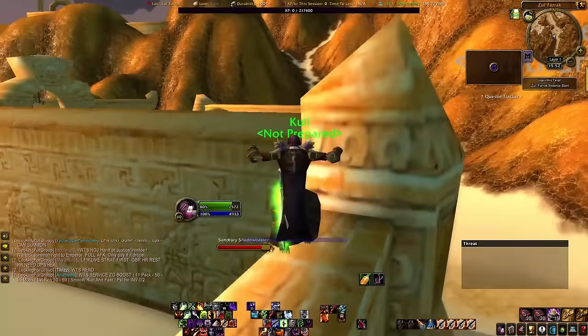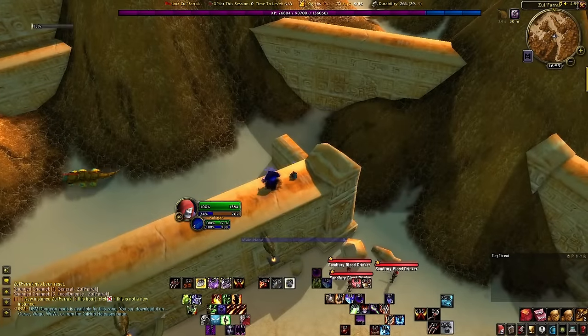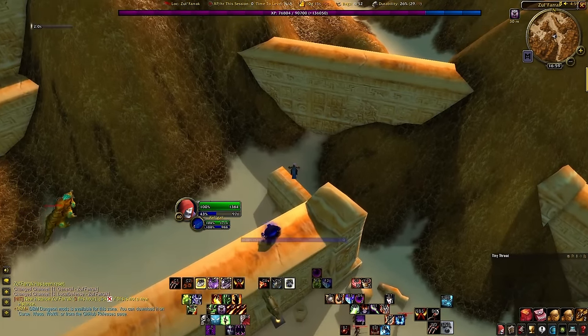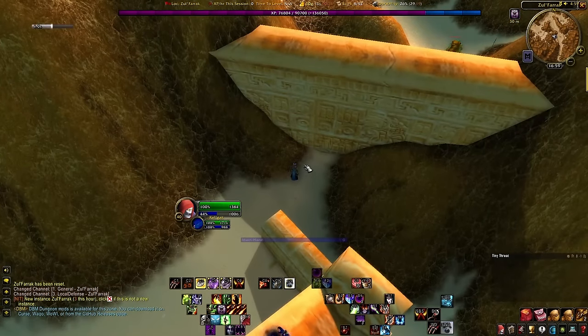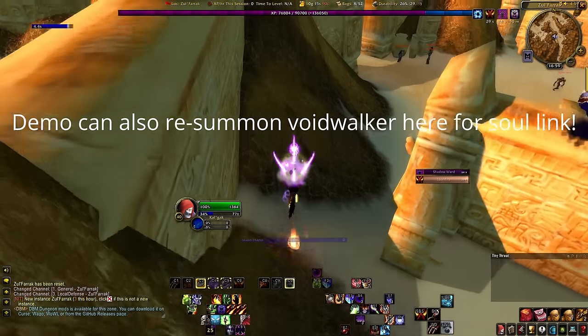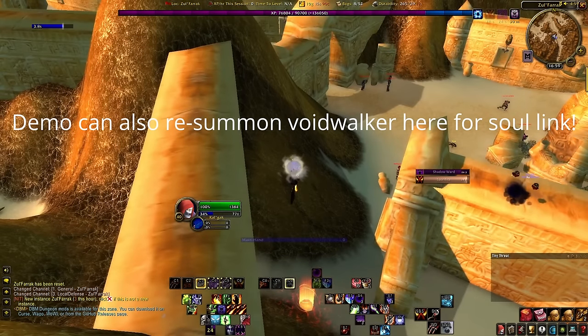Summon your Voidwalker and once all the mobs are gone and no others are targeting you, set it to stay. Jump down here close to the wall, use Shadow Ward, summon your mount, and sacrifice your Voidwalker before your mount cast is complete.